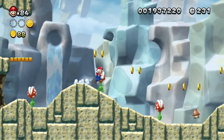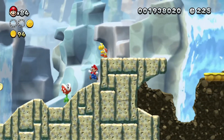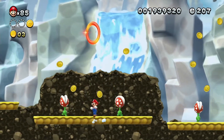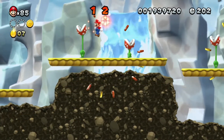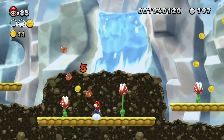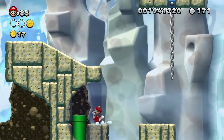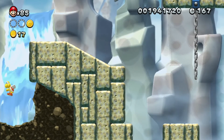Watch out for these piranha plants — they're pretty treacherous. It's tricky here. Grab the points from the red ring here — we got it! Come down here. Here's where you find the secret exit. Come into this alcove and go down the pipe.